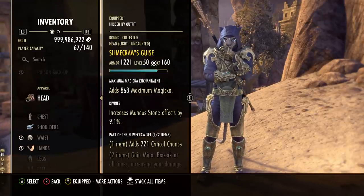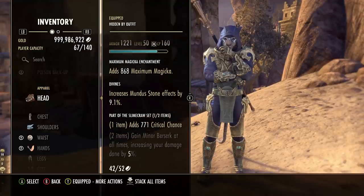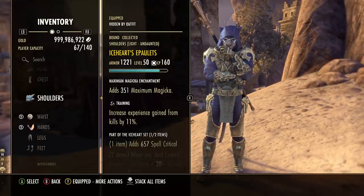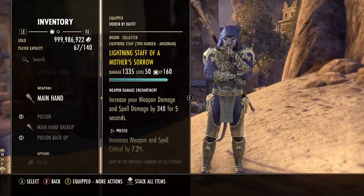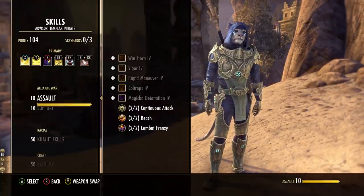We've got Slime Craw for the hat and Ice Heart for the shoulders - both give a decent bonus to crit chance. Slime Craw actually gives the most out of any one-piece monster set. You can also run two pieces of Slime Craw for the full two-piece Minor Berserk, or two pieces of Ice Heart for a damage shield, but running two crit chance bonuses maximizes overall damage output. The setup is five Winter's Respite on the body, Mother Sorrow weapons and jewelry, and two crit pieces for the monster set.